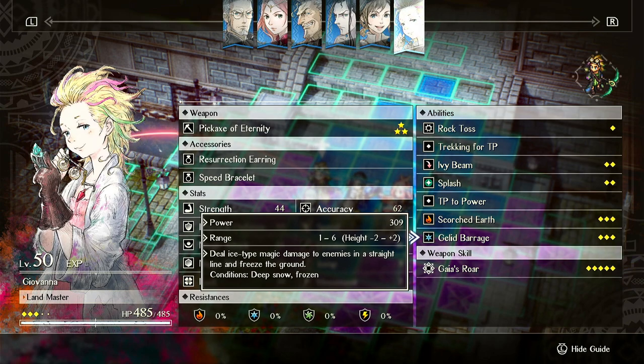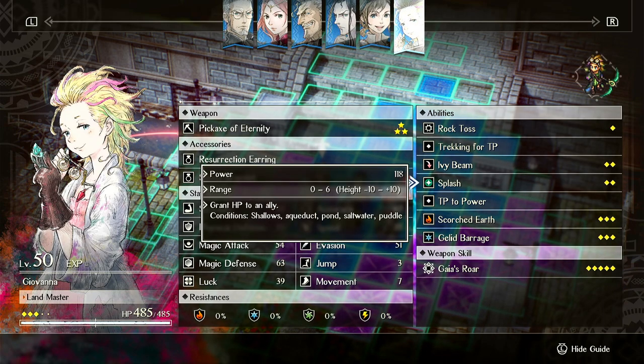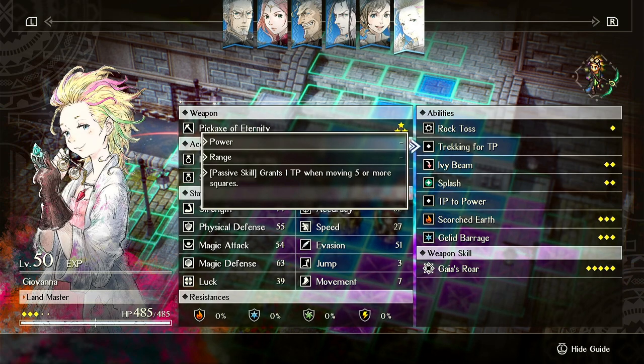Jellid Barrage does 309 damage, hits one to six targets. This can hit quite a few things, especially if they're lined up, and it can hit pretty hard. For three TP, that's not that bad, especially considering she can generate two TP a turn from passive regeneration and then Trekking for TP.